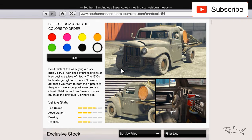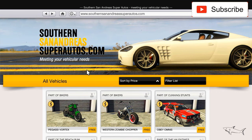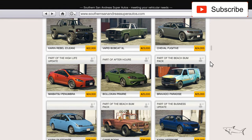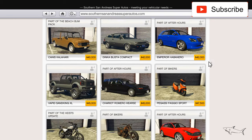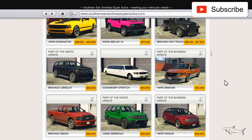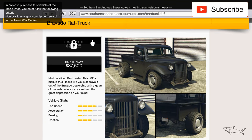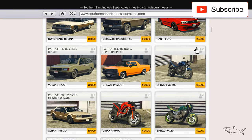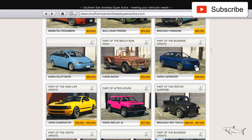Both of these two cars you can buy from Southern San Andreas Super Autos. The price is not important because these are so cheap cars. The second one is the Bravado Rat Truck - yes, this is the one. So we have the Rat Truck and the Rat Loader, two rat vehicles in this game.